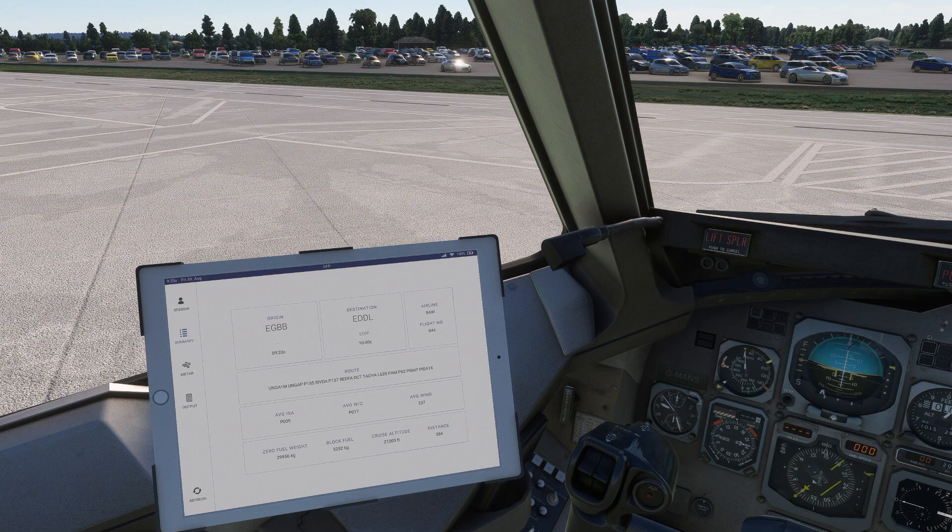I am flying the BAE 146 Professional by JustFlight — specifically the 146-200 in the British Airways Express livery, which you will see a little later on. I have done all the pre-flight checklists: passengers are loaded, fuel is on board, cargo is on board, APU is running, batteries are started. All checks have been completed. After the intro I will be going through the before-start checklist, starting the engines, taxiing, taking off, and getting a climb out.